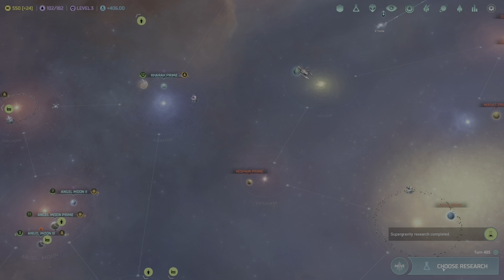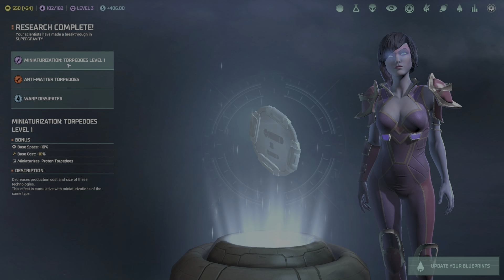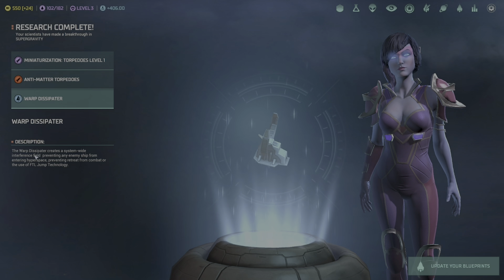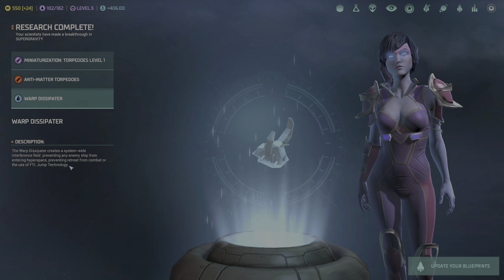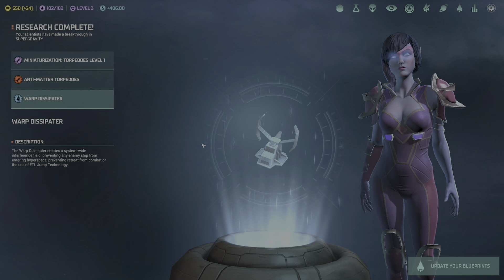Soil enrichment facility complete on Angel Moon Prime, now building a spaceport. More production coming in but until we get rid of the pollution debuff it'll still be a little on the low side. Research laboratory completed at Lost Souls, now beginning to terraform into a better planet. Battle station completed at Gozen 4, currently not building anything.